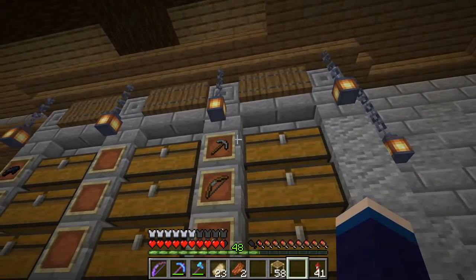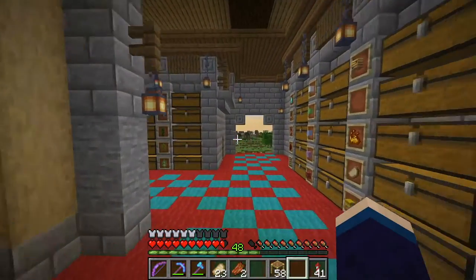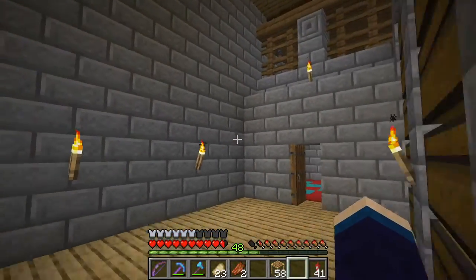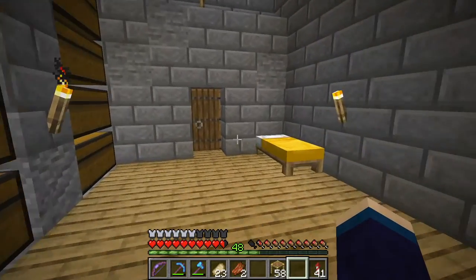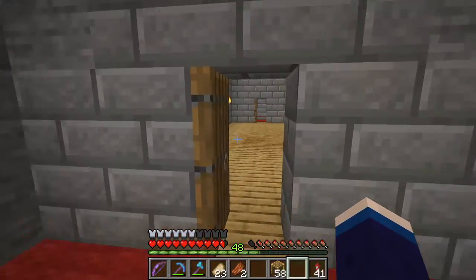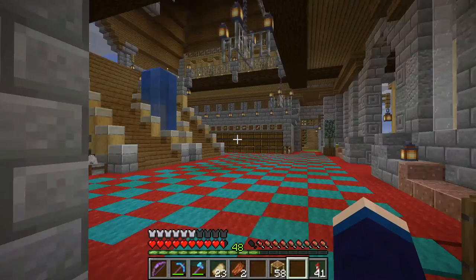I moved all of my extra tools and weapons and armor over into these chests, which means that back here — except for the bed — is completely empty now, which is wonderful because this is where I'm going to put a smelter. Probably have a little input chest right here, and we'll have a smelter here to burn and cook stuff up real quick. That'll be nice.